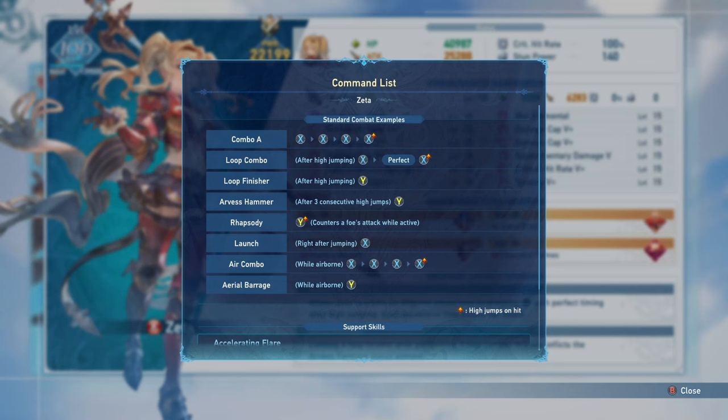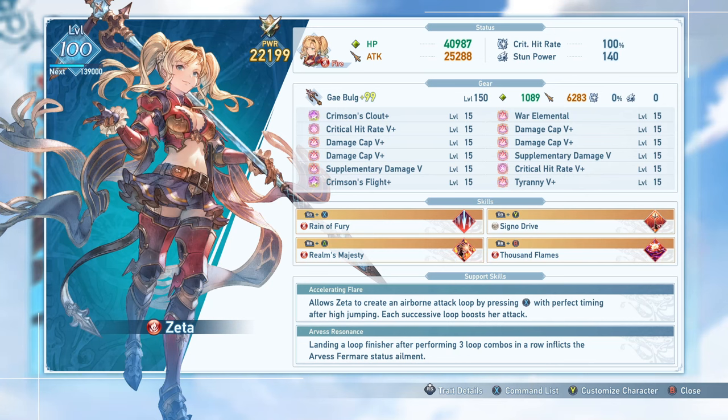This means that ideally you'll want to perform three loops at minimum before performing your loop finisher, so you can use Arvis Hammer and get a lot of additional damage. If you don't have enough damage on Zeta to reach the damage cap, you can go beyond three loops to get that extra attack power needed, but ideally you'll only need three loops. The ideal gameplay loop for Zeta is maximizing your time spent in the air and using as many Arvis Hammers as possible because it is your highest damage attack.